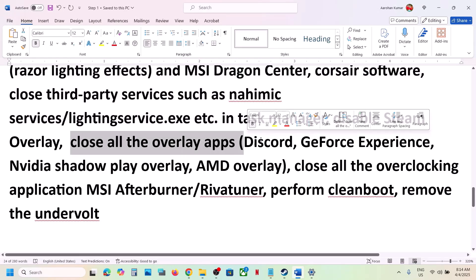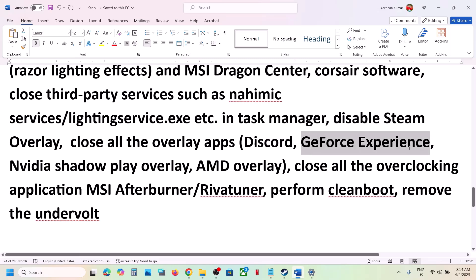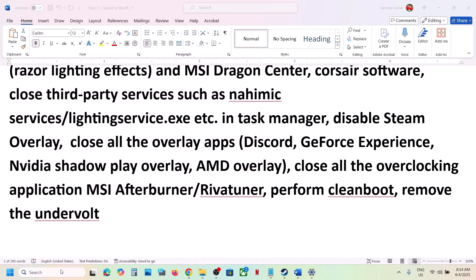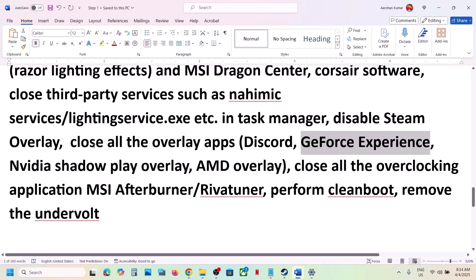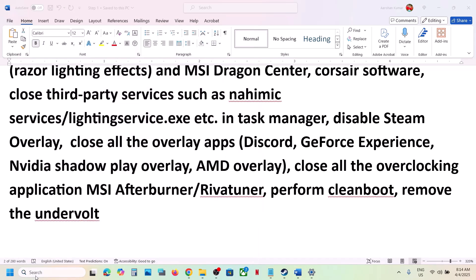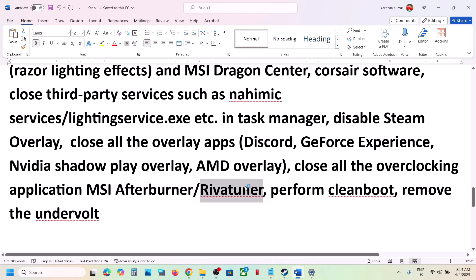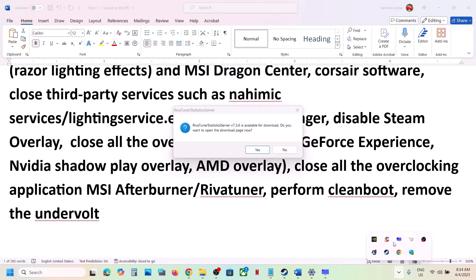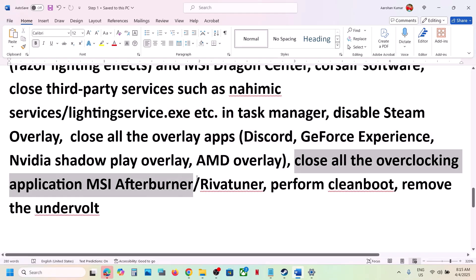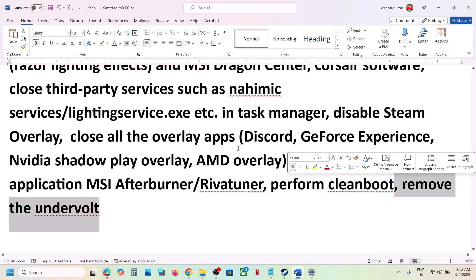If you have any other overlay applications — like Discord — go to Discord settings and turn off overlay. If you have GeForce Experience or the Nvidia app running, go to its settings and turn off overlay. Close any other overlay applications. Also if you have any overclocking applications like MSI Afterburner or RivaTuner running — sometimes hidden in the taskbar — right-click and close them. If you have undervolted your computer, remove the undervolt and then launch the game.